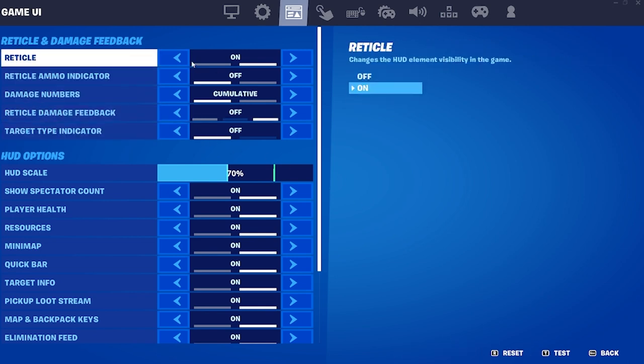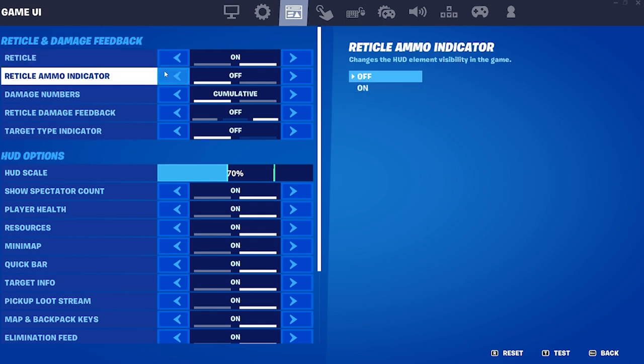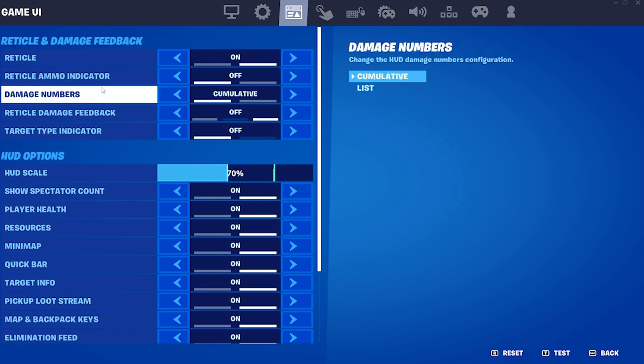The reticle setting is just obviously whether you want the reticle on or off. The second one is whether you want the amount of bullets left in your gun to be displayed on your screen. I personally have it off — I don't like that. Then this is a new one: the damage noise.